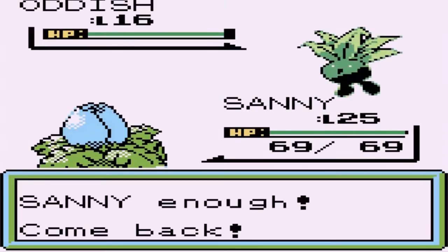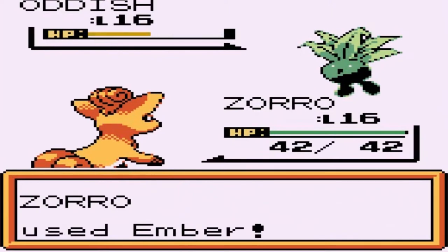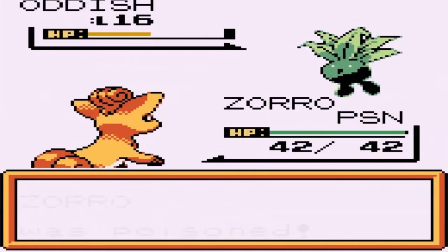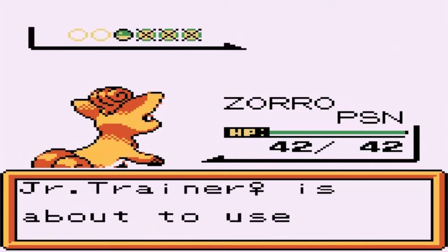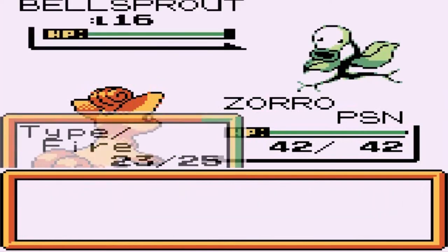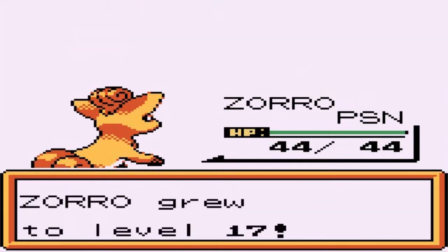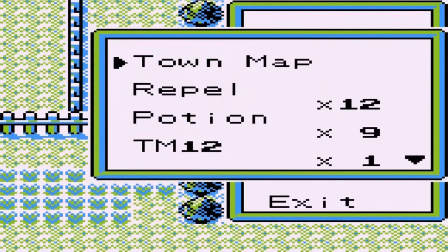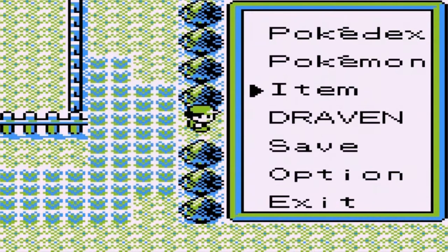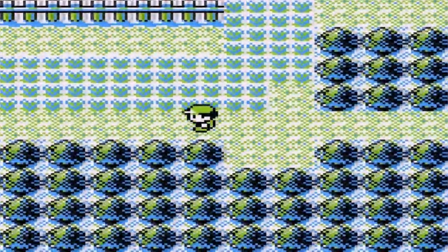Now she's coming out with an Oddish — good thing I've got Zoro for this one. Let's go Zoro, Ember attack — nearly takes out Oddish. Here comes Poison Powder — I'm a little screwed and I don't think I bought any antidotes. Here comes Bellsprout — Ember attack again — there goes Bellsprout! Zoro grows to level 17. But no antidotes — gotta go back to Hayward City.